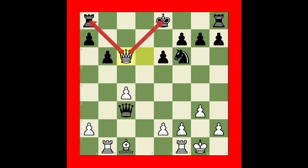Then bishop takes bishop, then queen takes bishop. Now the black king is in check and the rook is under attack. The king will move and white took the rook.